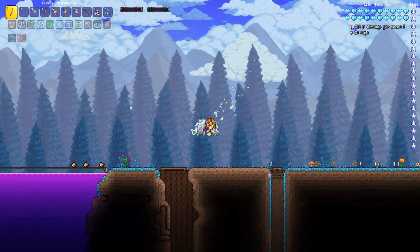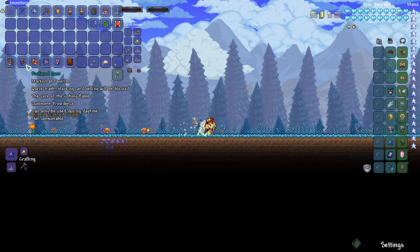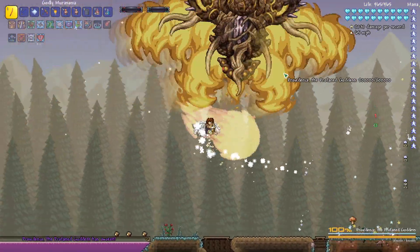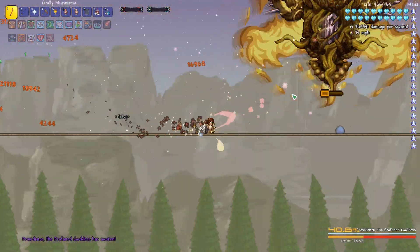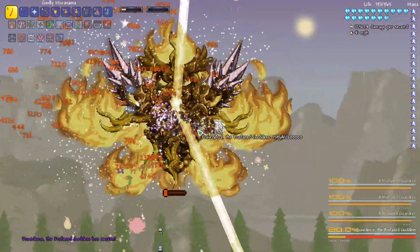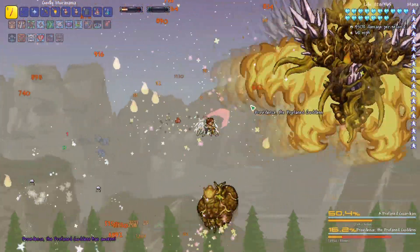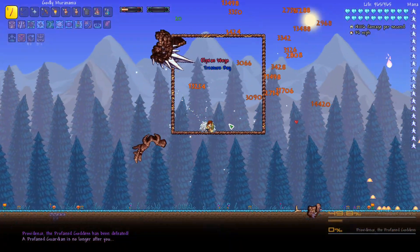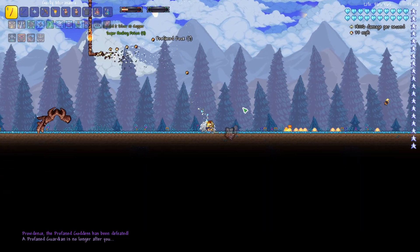Let's go ahead and try this out against some bosses. Maybe let's start with Providence. This will be kind of tricky — we're going to get really close. But once when we do get close, you can see we're just melting the boss. It only takes a few hits and we can get him.